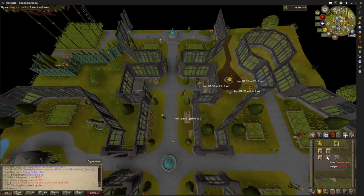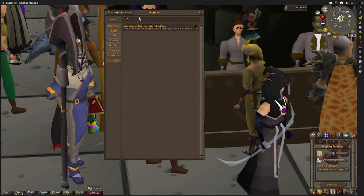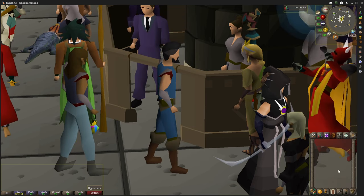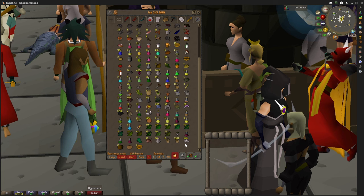This can be done at one shop. Once you have your materials, go to your settings and enable the escape button to close out of the bank quickly. Then move your inventory close by using the RuneLite client and pressing alt while dragging your inventory closer.